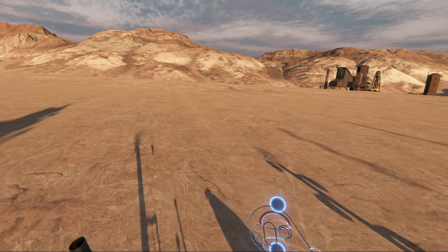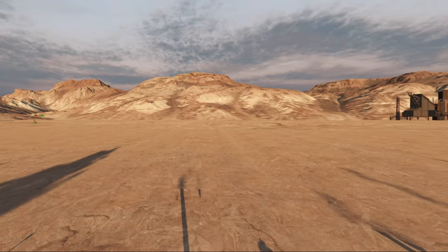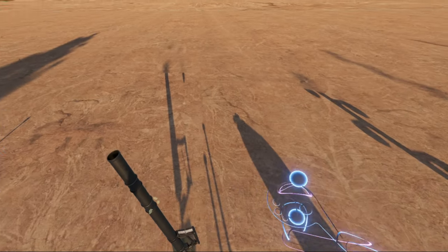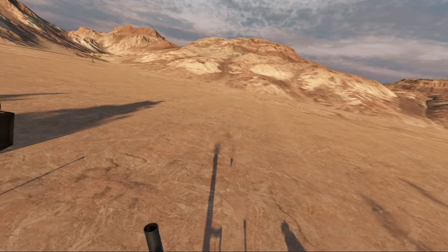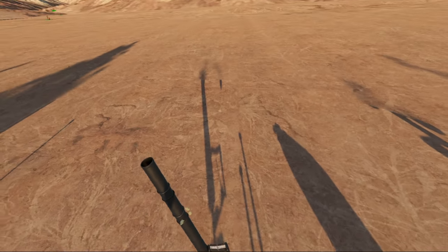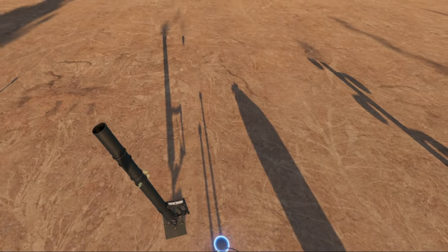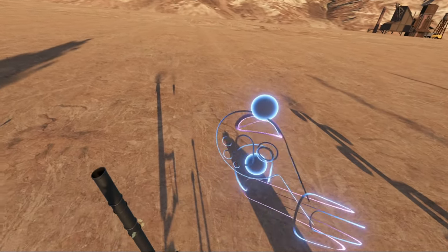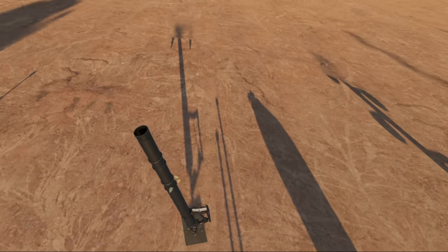Hello everybody and welcome to another episode of the weapons of Hot Dogs, Horseshoes and Hand Grenades. Today we're going to take a look at a unique weapon — this is a one of a kind at the time of recording. It was added a few months ago at Meatmas, and it's this tube, the M224 mortar.